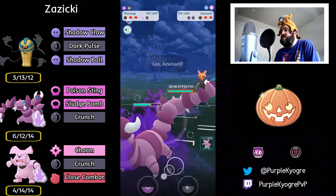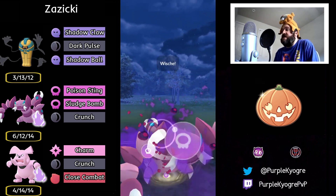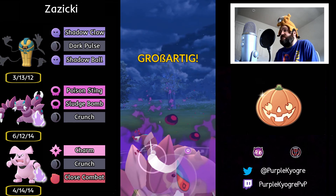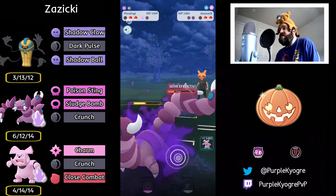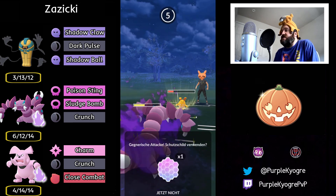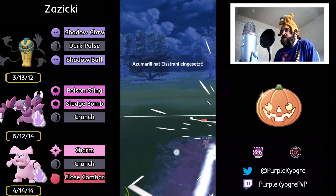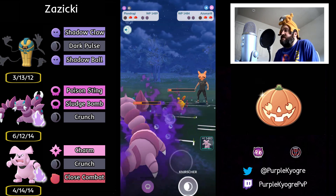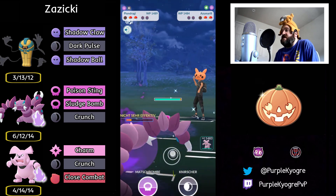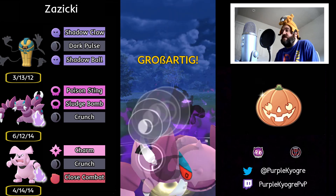Has a shield advantage. In comes Azumarill. This is not bad, because this Shadow Drapion does have Sludge Bomb. So this is really solid. Sludge Bomb is coming out, going to be doing a lot — not enough to KO, but that's okay. Do you shield this? Yep, they're going to go ahead and shield this one. So it's going to be an Ice Beam. It would be nice for the Drapion to farm down, but I don't know if they're going to be able to. The opponent pulls a really nice switch.